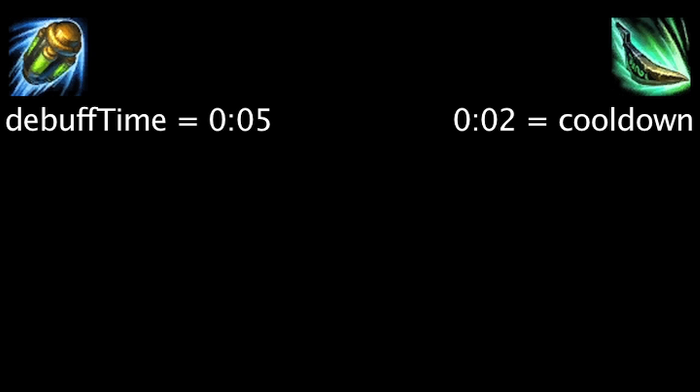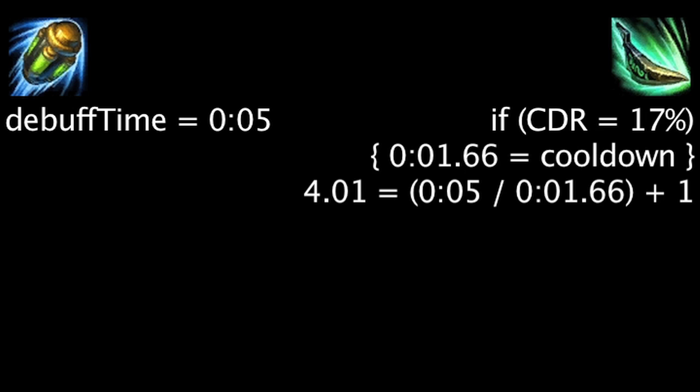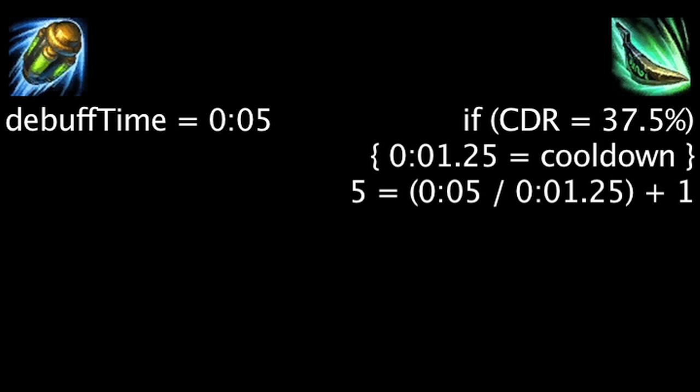Not taking human reaction time or server latency into account, a unit can be hit by 3 locked-on Acid Hunters over the Noxian Corrosive Charge duration. Urgot needs at least 17% cooldown reduction in order to fire 4 locked-on Acid Hunters, and 37% cooldown reduction for 5 Acid Hunters.